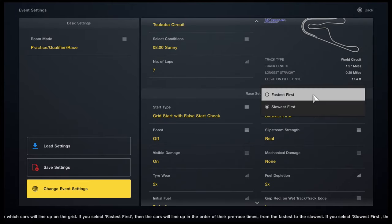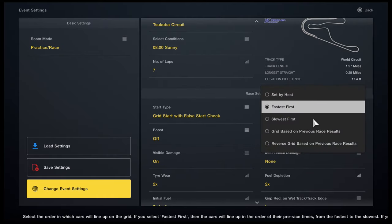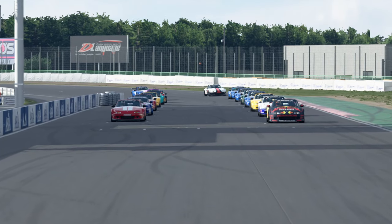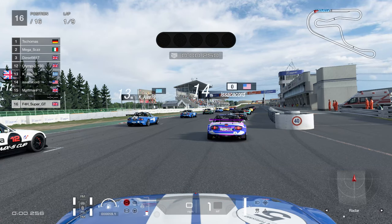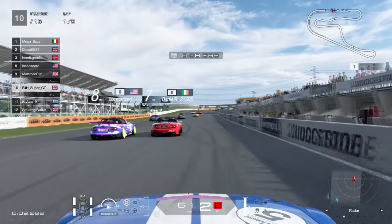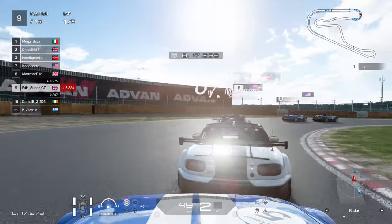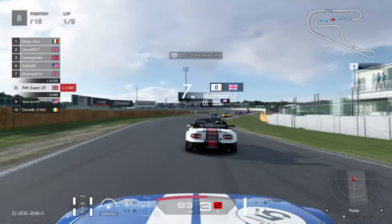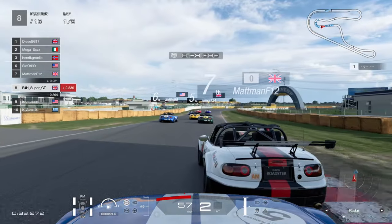We're going to move on to what we could call the chaos button. If you go to practice/race, then we can do reverse grid, which is essentially the way to create carnage in Gran Turismo Sport — or in any motor racing, to be honest. So the results in the previous race reversed. I won, therefore we're starting last. Something I learned from Forza: always be immediately ready for the person in front of you not moving off the line, because it happens a lot in Forza Motorsport.